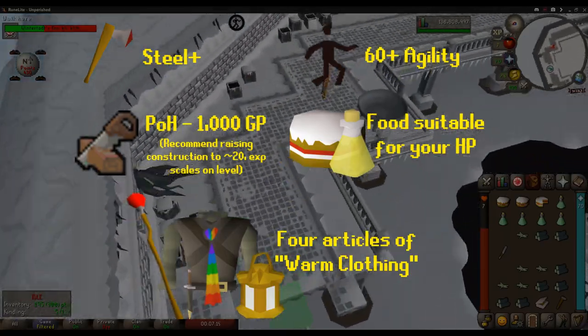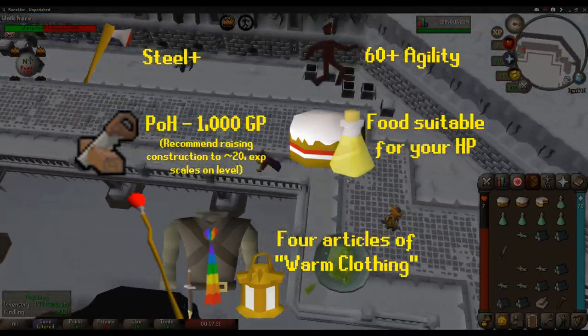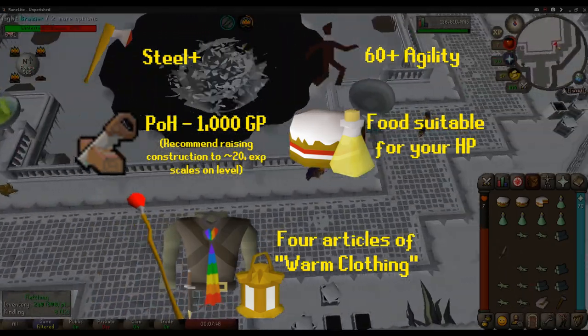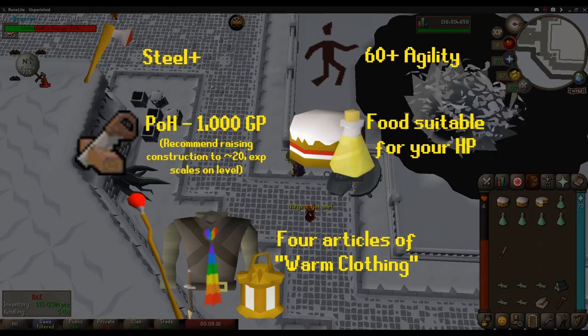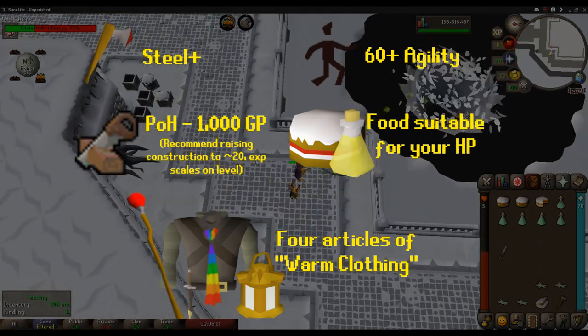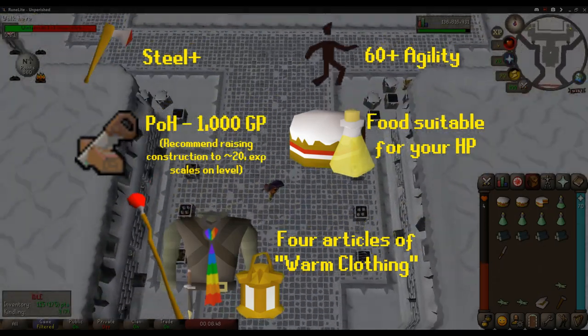Your own POH to reap the glorious construction experience from repairing the brassieres. 60 agility for run restoration, as well as the ability to use the agility shortcut in the north of the arena. A decent amount of food — that can range from cakes to Saradomin brews depending on your HP level, since Wintertodt does damage that scales on your HP. And four pieces of warm clothing — I'll show you how to get four pieces quite easily.